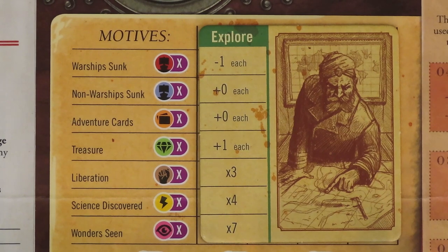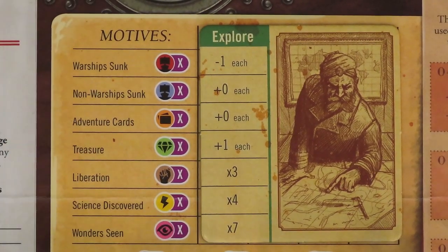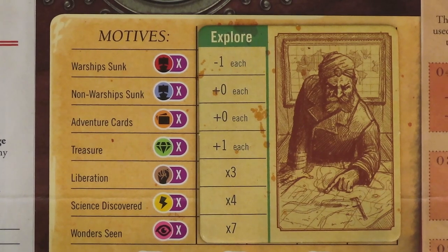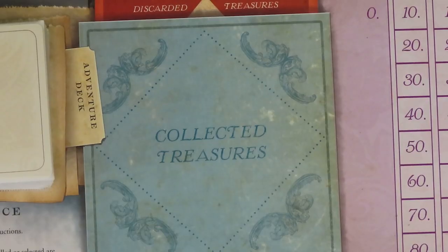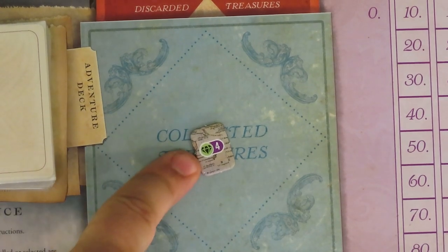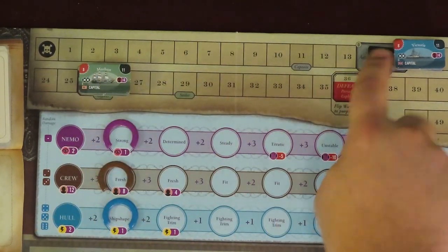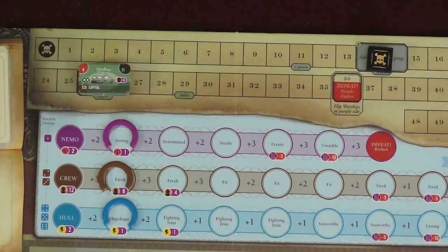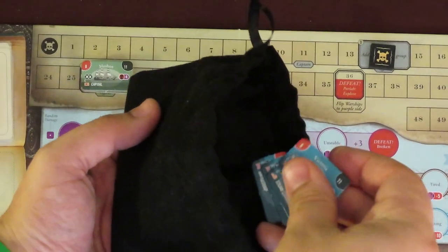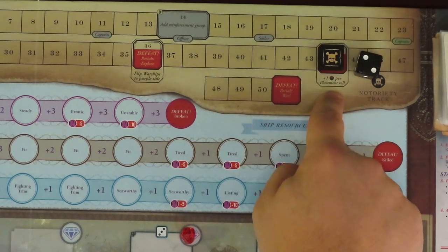Nemo's War takes place turn after turn until either you are defeated or you reach and satisfy the finale card. Your chosen motive will determine how many points you can earn from a variety of card types, actions, and resources kept at the end of the game. Treasure earned will be kept in this area and has a green diamond symbol. There are many ways you might gain notoriety, which will be tracked along the notoriety track. Once the token reaches one of the large spaces with stacks of ships, they are immediately added into the ship draw pool.